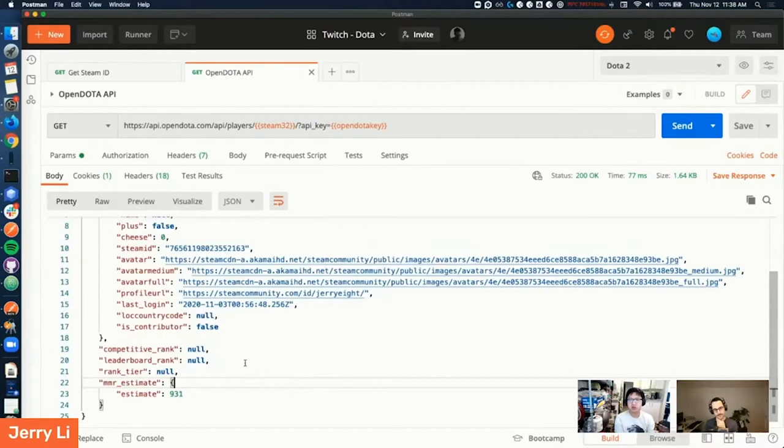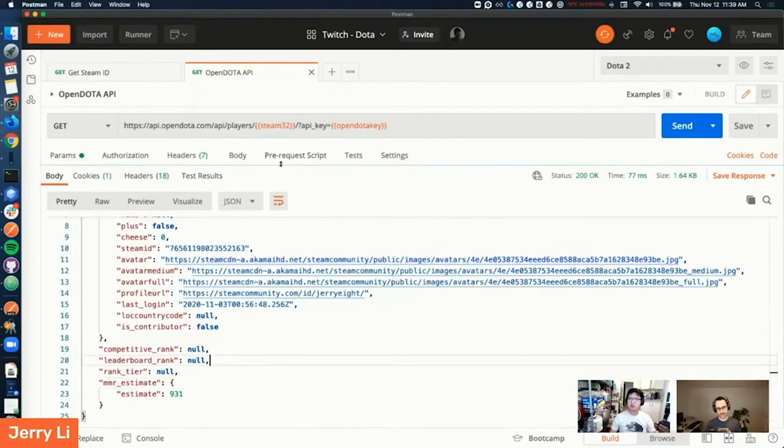Our next step would be figuring out how to share it with your followers on Twitter, saying like 'Hey, my MMR is 931 right now, I'm going to go play a game.' After a game, you can run this collection in Postman and share it with your followers — 'It went up by 20 points' or 'I lost, it went down by 27 points.' And I'm wondering if there's a way that every time you finish a game it automatically triggers the monitor so you don't have to do it manually.